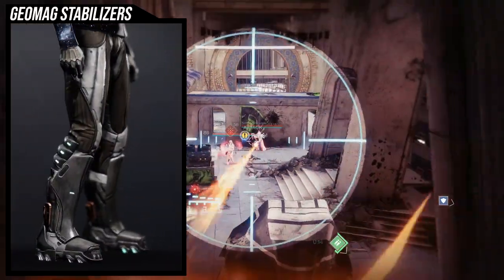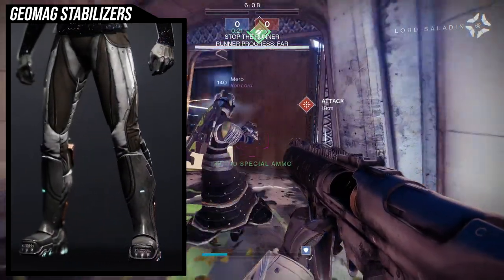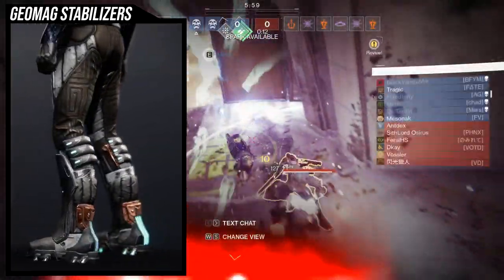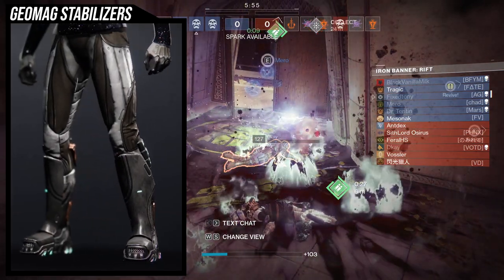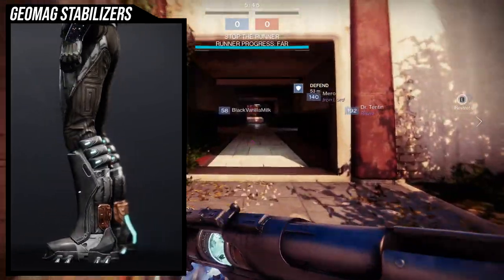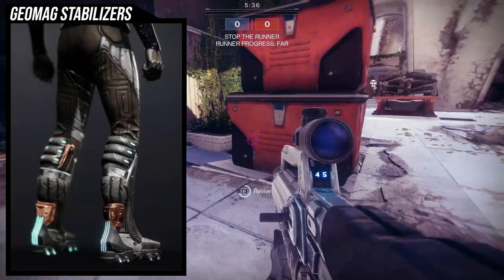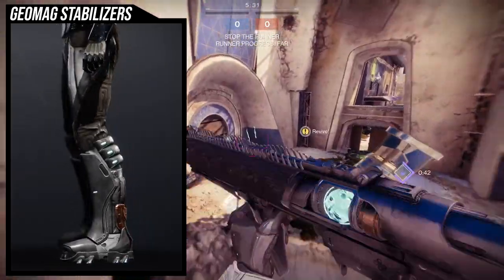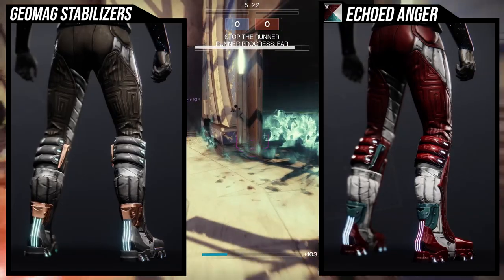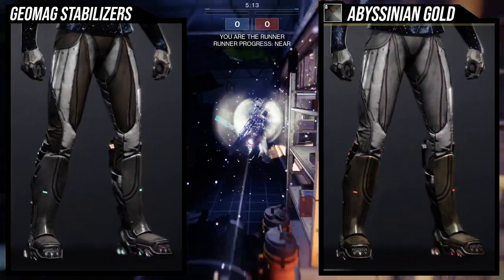Last but not least we have Geomag Stabilizers — a beloved exotic for a lot of people. Look-wise it could be better but it's not the worst. Just remember this exotic has a lot of glow: on the front of the boots, on the sides of the feet, on the back. Specifically, the calves have a glow on each side and the back of the heel. For how it shaders, it shaders really well. The only thing is these boots look a little weird without a chest piece that covers the thighs.